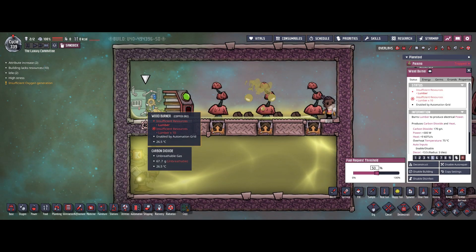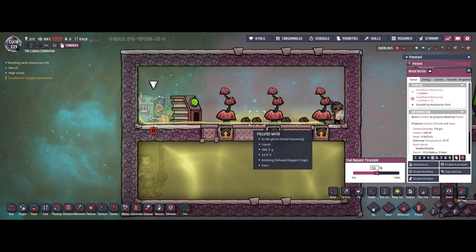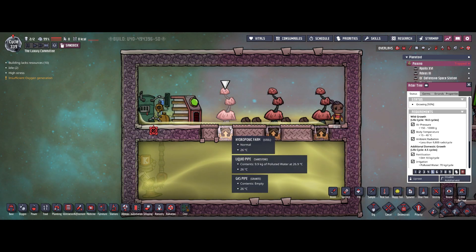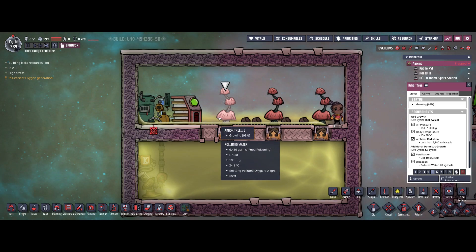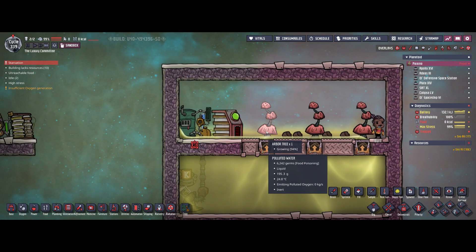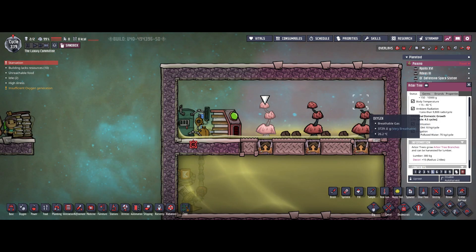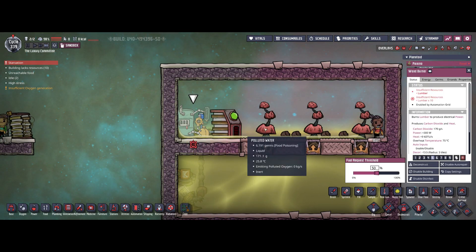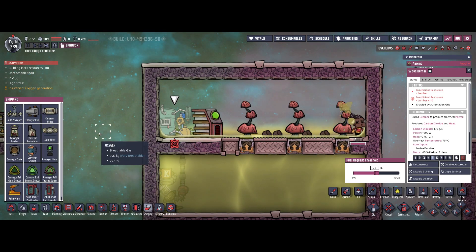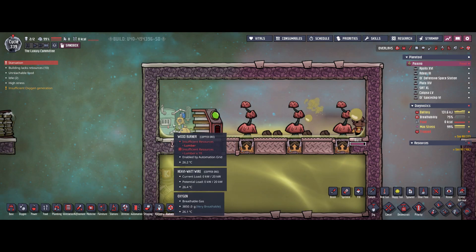Moving further on to the wood burner. This is also a device that has to be filled manually — you have to bring in wood from arbor trees. You need some kind of arbor tree farm, or maybe you have natural access to arbor trees. Otherwise you can't get your hands on the wood they provide, and the wood then has to be transported to the wood burner. You can automate that with shipping or auto sweepers, but by the time you have access to that technology you're not going to use the wood burner anymore.